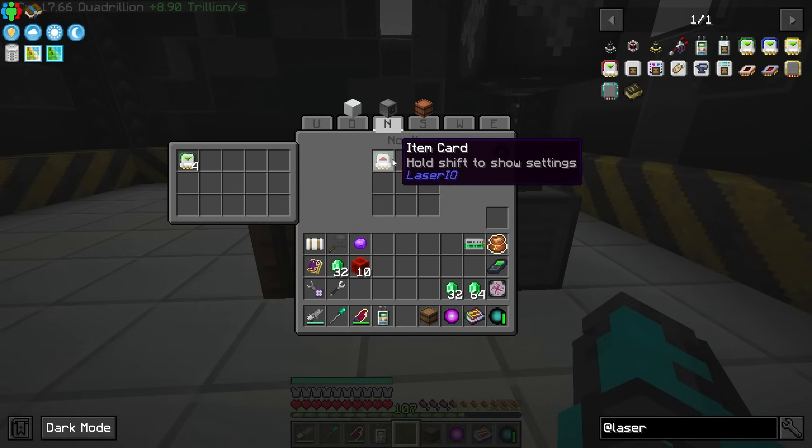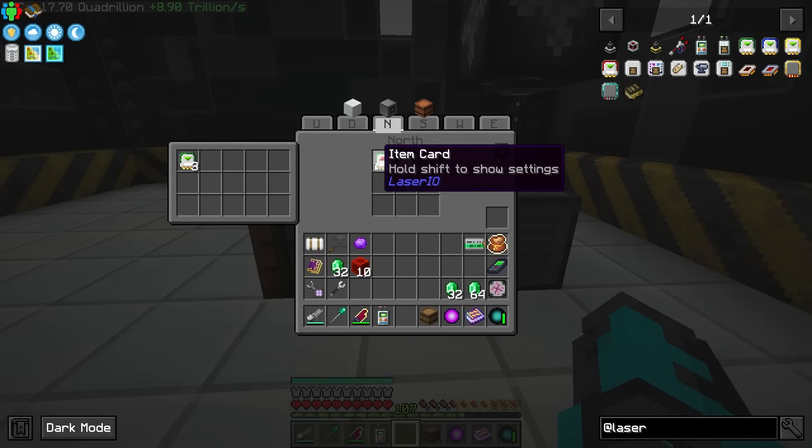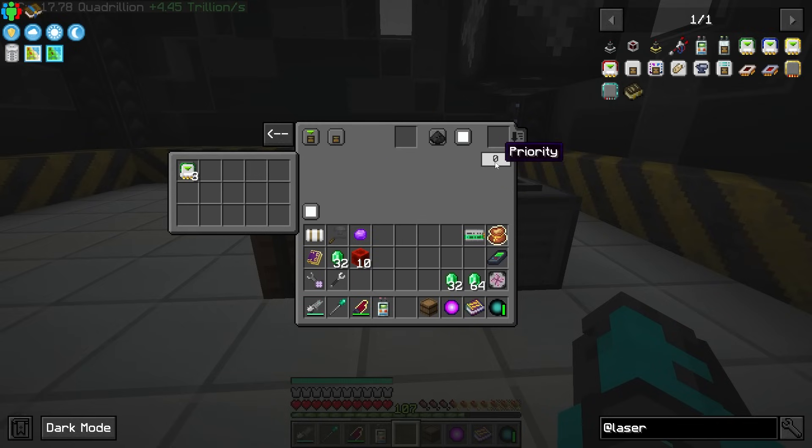We need to send back into this, so we're going to have an insert card. All of these can be changed on channels but we're not going to worry about that right now — everything's just going to be on the white channel. Essentially the channel is like a pipe, and changing the color creates a new pipe. The higher the priority, the first inventory the item goes into — so if this one is set to one, it'll place into here before going into an insert card that is on zero.